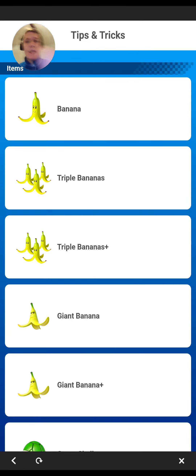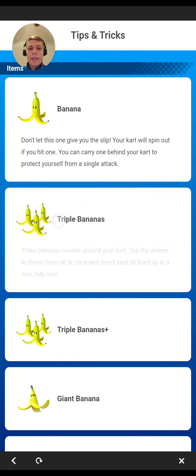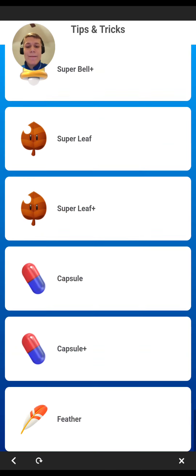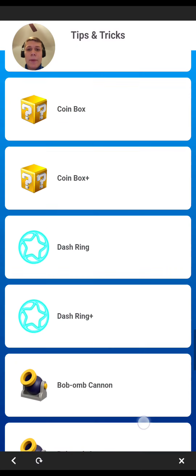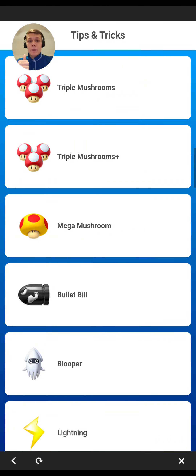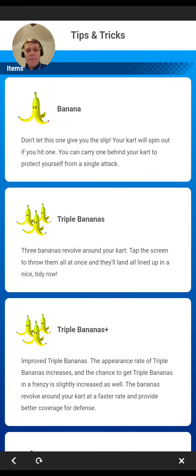For the banana hits challenge, you can use bananas, bananas plus, Giant Banana plus, and don't forget about the Banana Bill. Make sure to throw backward — don't throw forward or they might fall off the track. You have a lot of item possibilities, so this should be manageable.